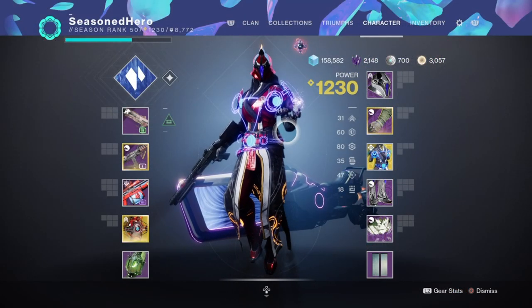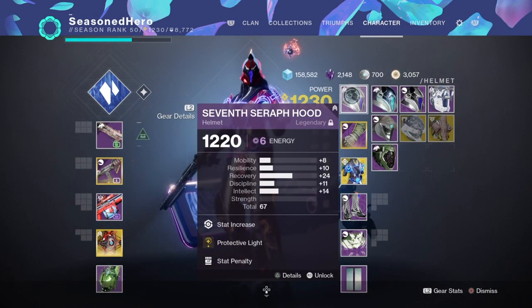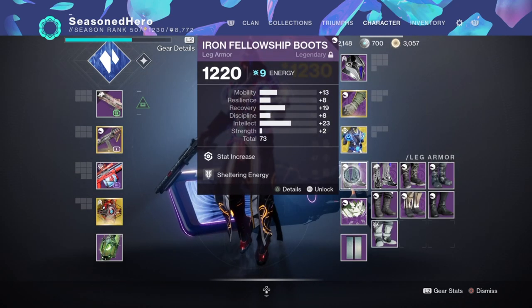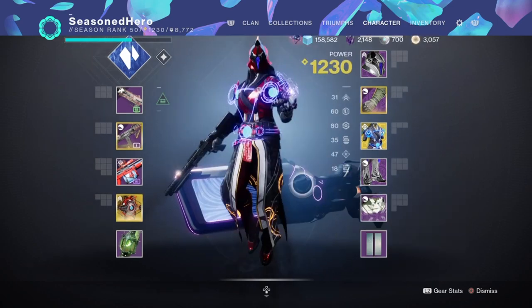Now as we've covered the main important parts of the build, here are the mods we're currently using and generally how they affect the build overall. For the head we have Recovery and Protective Light mod. For arms we have Resilience, Impact Induction, Anti-Barrier Submachine Gun, and Taking Charge mod. For chest we have Recovery and Concussive Dampener x2 mod. For legs we have Recovery and Shattering Energy mod. And for the bond we have Minor Discipline, Thermal Overload, Perpetuation, and Stacks on Stacks mod.